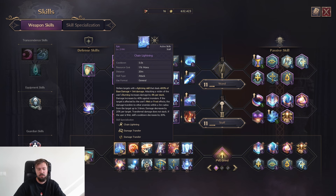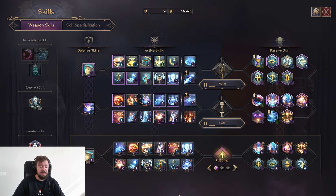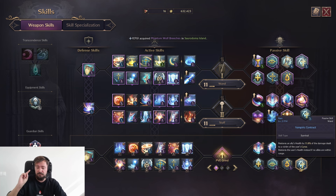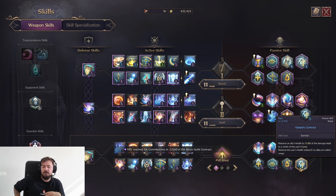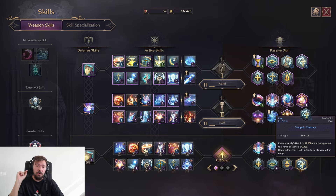The build lets you deal a lot of lightning damage with Chain Lightning, and also direct AoE damage with Focus Fire Bombs — this thing hits like 8k, and with your heavy attack chance it hits a lot. You also spread Touch of Despair for additional effects. Vampiric Contra restores ally health by 11% of damage dealt to a victim of the user's curse, so you restore health when all mobs have this DoT.